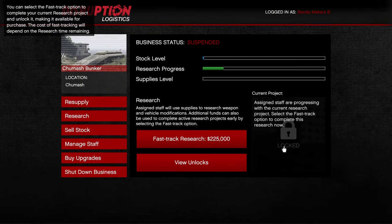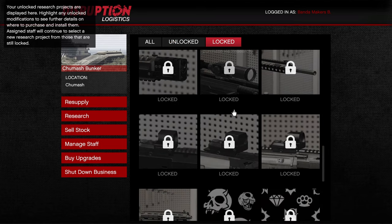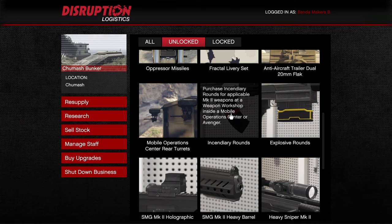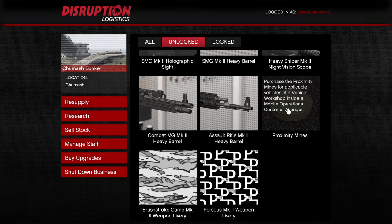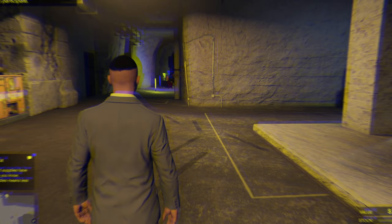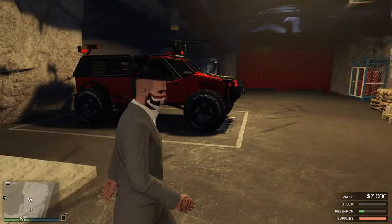You do not get to pick your research — once one bar completes the next one automatically picks up, though you can fast track it if you have the money. There's a lot of things to unlock; personally I only use them for the Mark 2 weapons, which gives you different ammo types, scopes, and barrels. You can't pick and choose, so you're going to have to wait. Keep buying supplies — they're on discount this week — and your agent will message you once they're purchased.